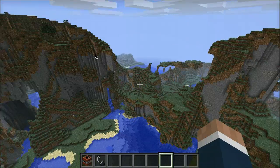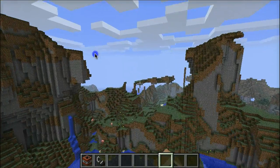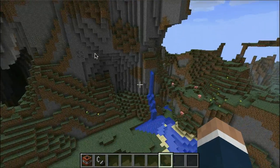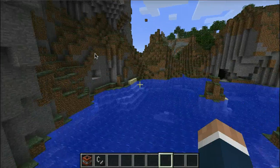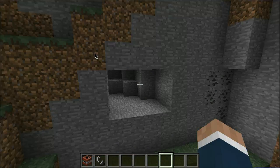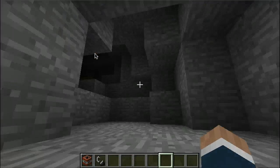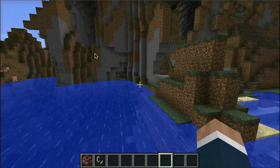Everything is on overhangs. That island there — there's no technically floating, that's a giant overhang. And there's caves, there's these little sort of square ones that look like glitches, but they're caves. I used to think they were all dungeons that didn't work.